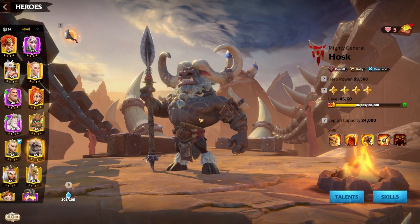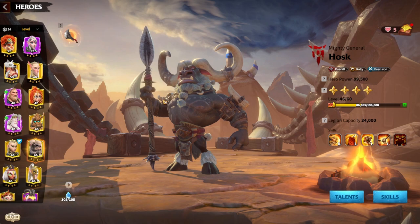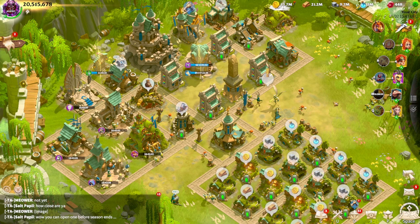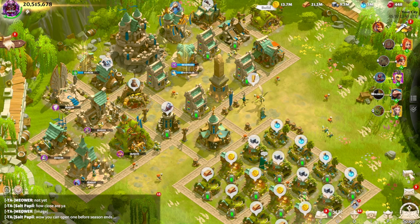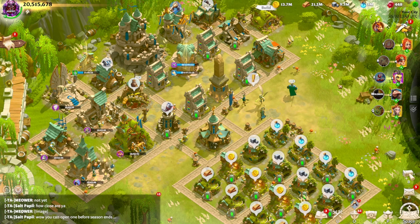That is everything you can spend money on in this game — two legendary VIP heroes (Lilia and Hosk) plus the entire premium shop across Season One and the Season Two update. It's ultimately your decision whether to spend; if you have disposable funds you can, and if you're free-to-play this guide at least shows you where the money goes and what spending priorities look like.